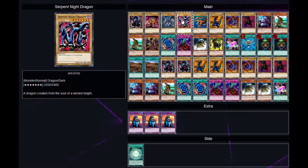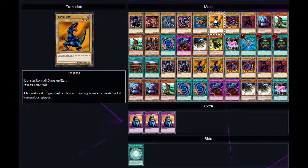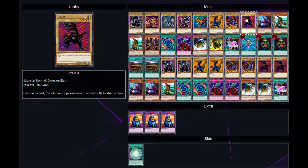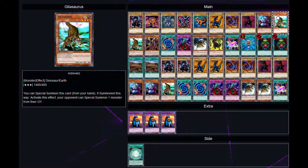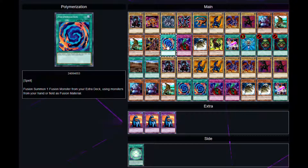Next we've got Serpent Night Dragon, Sword Arm of Dragon, Trachodon, Two-Headed King Rex, Uraby, Giant Rat, and two Graceful Dice. Trident Dragon — he does get that near the end of the series.